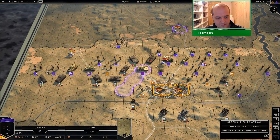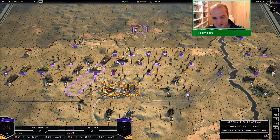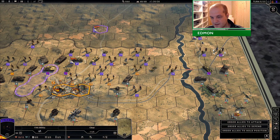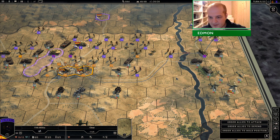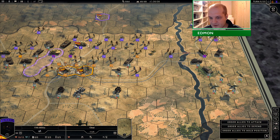Look at it all. Six, seven, eight, nine, ten, eleven, twelve, thirteen. Wow. Like, more core slots than I'll ever see in my life. A ton of infantry has just turned up.